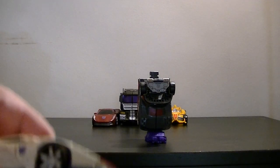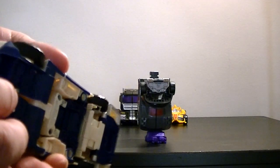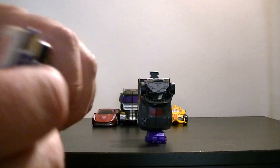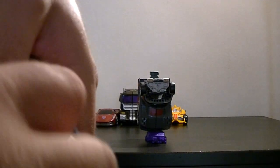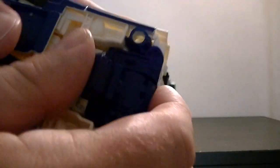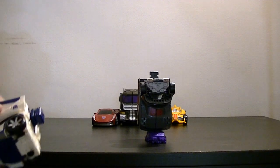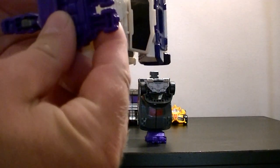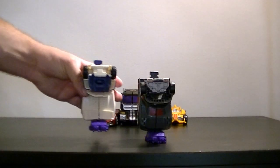Now we'll do Breakdown as well. He already has that connector mould on there so there's nothing to move around — you just need to do exactly the same thing. The top part comes all the way up like that, and then the entire head section goes around so it's level again. This bit flips up like that, you take your connector joint — which I've already set up — and stick it in there, and then you're done.